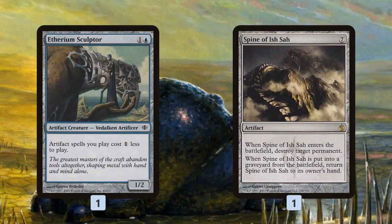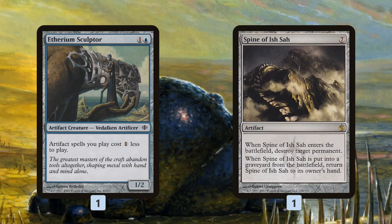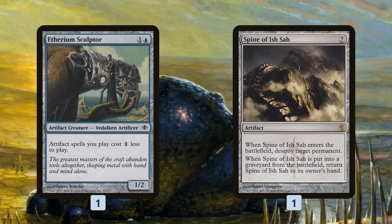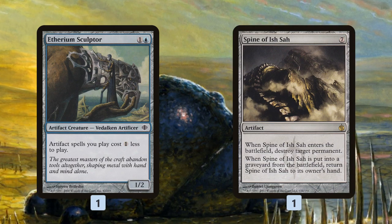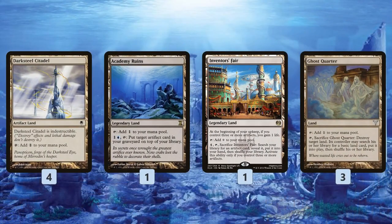Spine of Ish Sah is kind of a backup win condition — we can blow up our opponent's board, generate a bunch of mana, cast it, blow up a land or whatever their best permanent is, then sacrifice it to Ironworks. Eventually we'll be able to generate enough mana to cast it again because it comes back to our hand once it goes to the graveyard, so we just kind of wipe out all of our opponent's stuff.